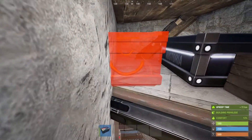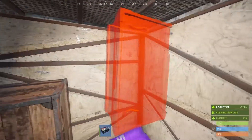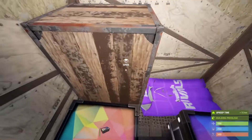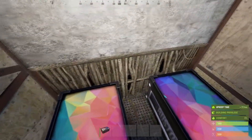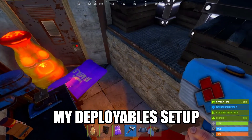Then we come to our second bunker. Going inside, we've got our core which I have upgraded to metal, and we've got a spawn bag and a couple of boxes in here. Break this twig and it will destroy the bunker - it's a little trickier to place the deployables and get around, but...